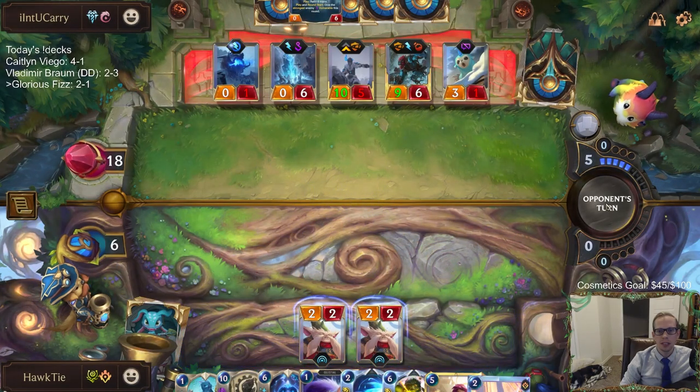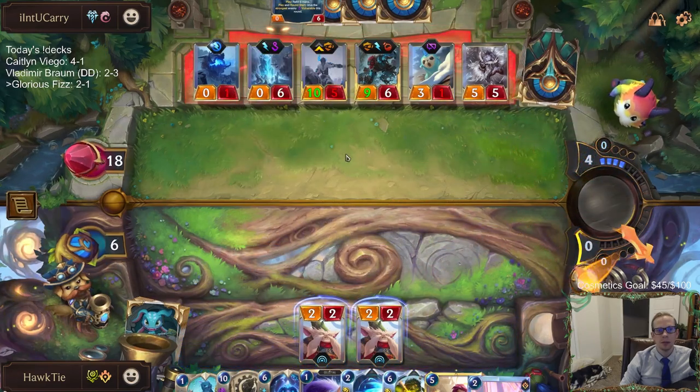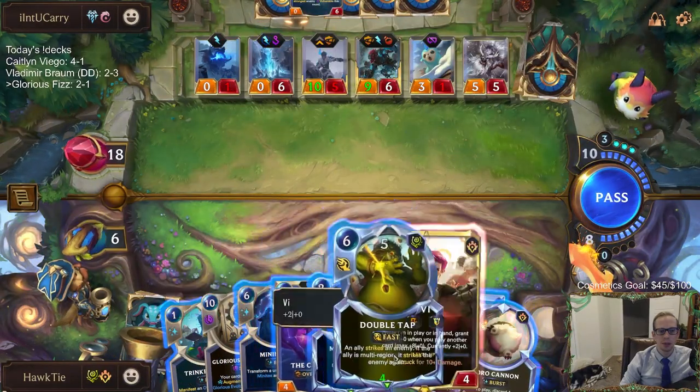Perfect hand for them: double Faces of the Old Ones, ramp, Trundle mid-game, Field of Rush, and also Deny. That's just a perfect hand.